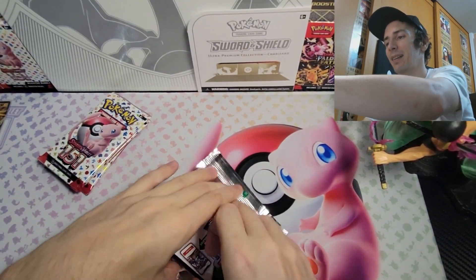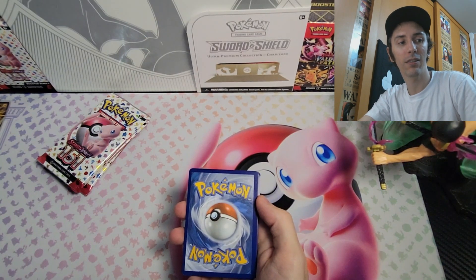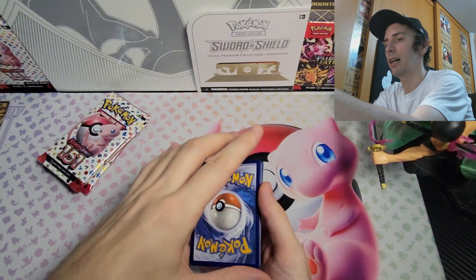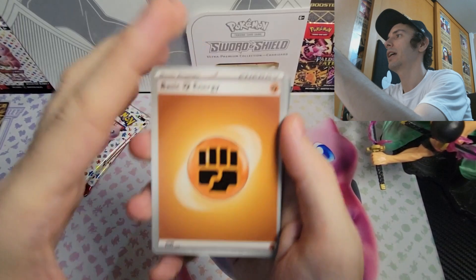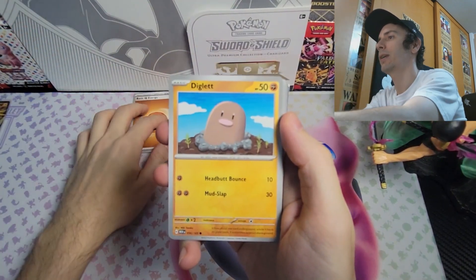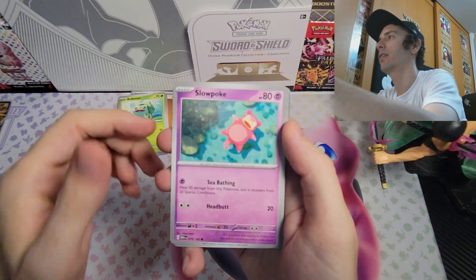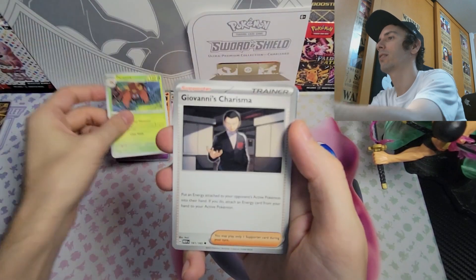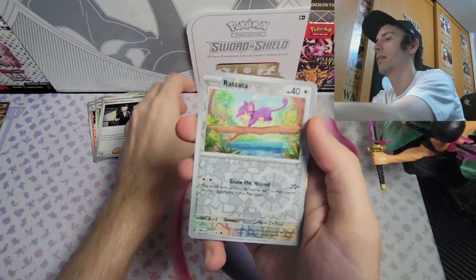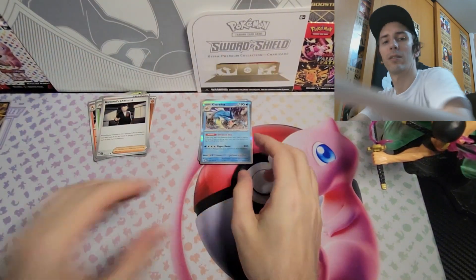It's so interesting trying to open up this pack — I just did another video where I was opening up some One Piece, the OP01 and also OP08s. The booster packs from Japan definitely feel different. Going back to this is quite interesting. First up is the basic energy, then we have a Diglett, Drowzee, Bulbasaur, Slowpoke, Charmeleon, Parasect, Giovanni's Charisma, reverse holo Pidgey, reverse holo Rattata, and a holo Gyarados!